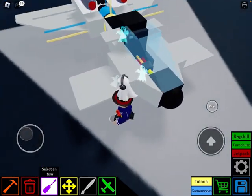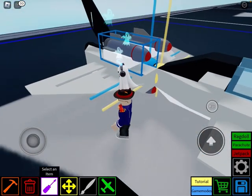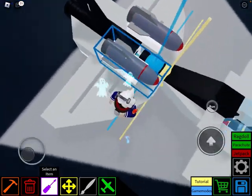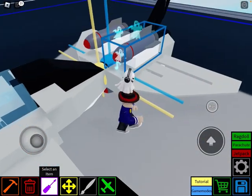Once you finish doing that, go to PvP and put two rockets on each side down here, and one rocket down there.